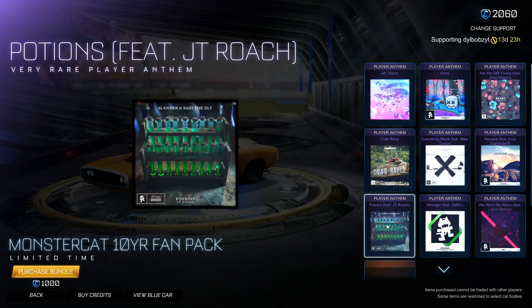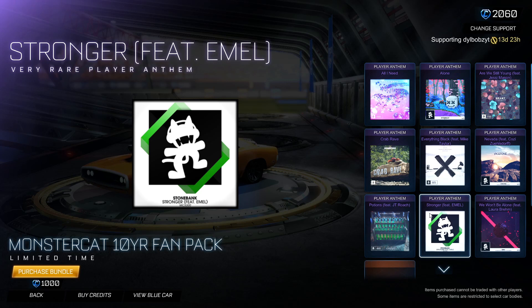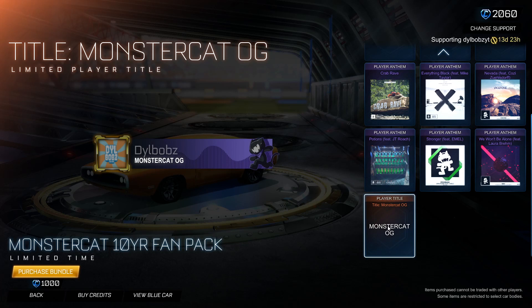Then we have Potions. I just got to turn up the music real quick. And then we have Stronger — a little bit faster paced with that one. Then we have We Won't Be Alone — I love the electronic feel to all of these, they're very, very nice. And then we have the title at the bottom here, which is Monster Cat OG. So you get all of those anthems and a player title.